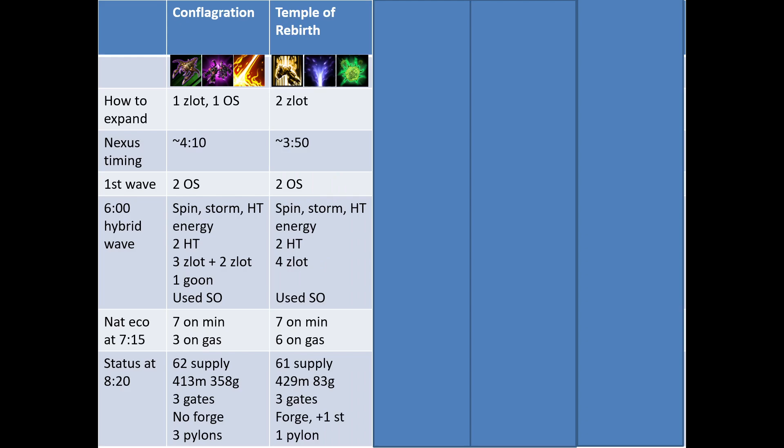For Temple of Rebirth, I wanted to save my Orbital Strikes for the enemies, so I opened with 2 Zealots. That allowed me to get a nexus by 3:50. For the hybrid wave, I had a slightly smaller army — 2 High Templars and 4 Zealots. I used Shield Overcharge to make sure I would live through the fight. At 7:15, I had 3 more workers on gas compared to the first opening. My supply at 8:20 was about the same. I had a bit less gas, but I had a forge with plus one started.